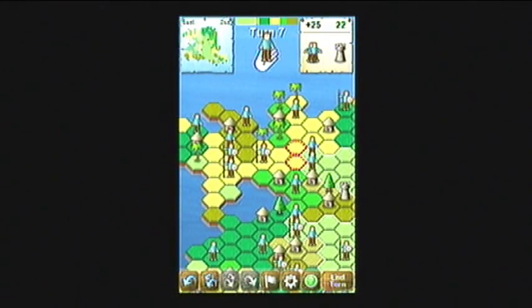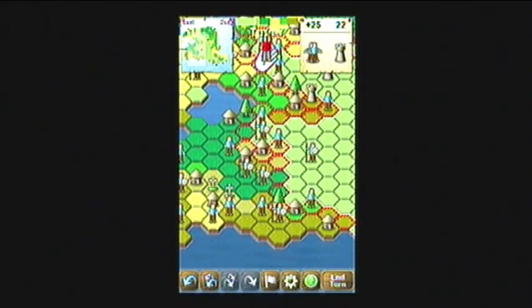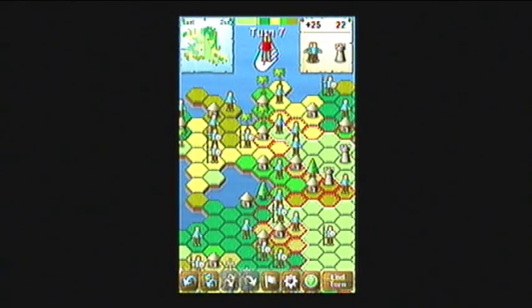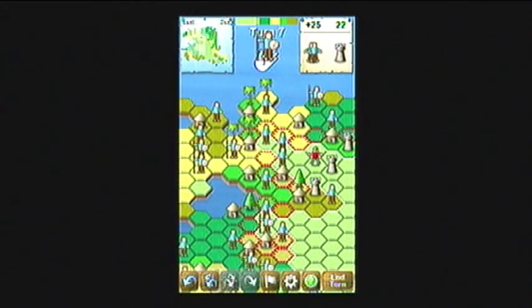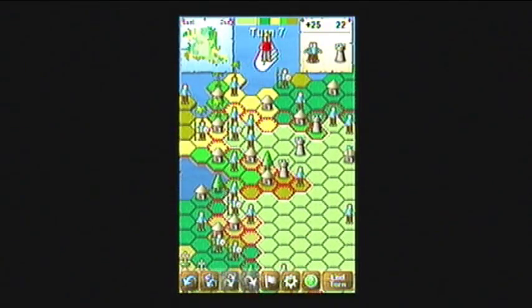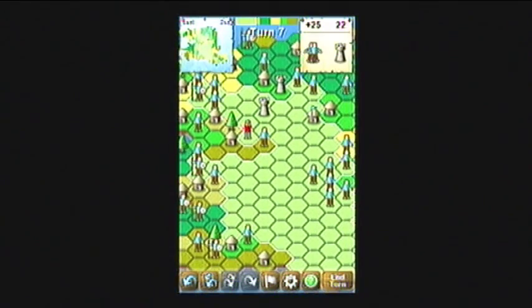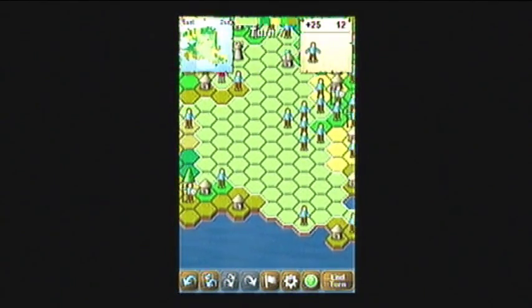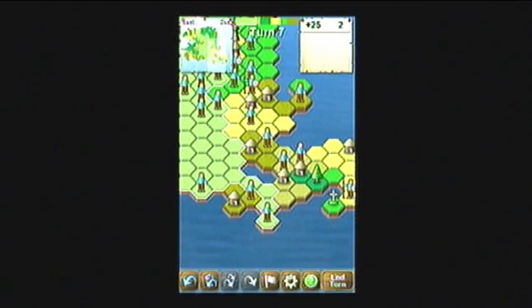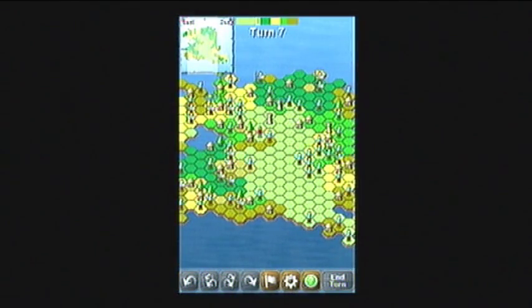Oh, I can do something sneaky here. Now I've cut their territory in half, and if I place a knight or a barbarian here they won't be able to take it back. Let's take this castle. The red squares show all your possible moves, which is quite handy. End turn.